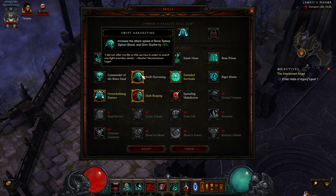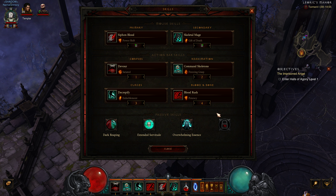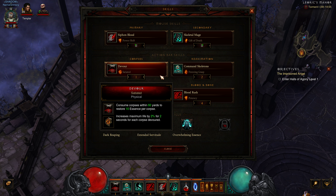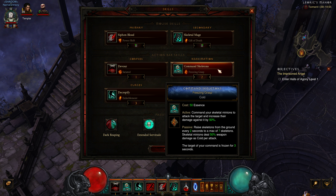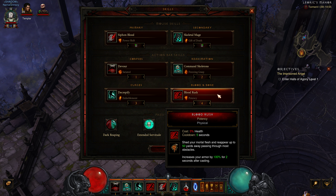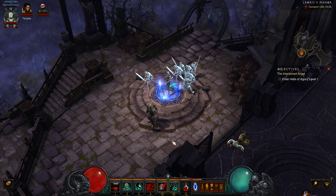This takes the place of Swift Harvesting that we previously used. For the rest, I think we still have the same setup. So we have the scythe and blood. We have the mages that leave corpses. We have Devour that increases our max life. We have skeletons that freeze. We have the Decryptify that curses things. And we have Blood Rush with some teleportation.